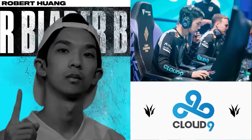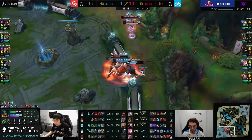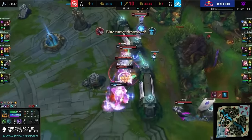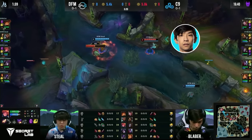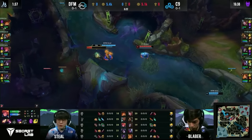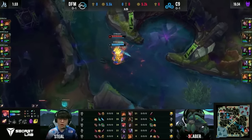C9's Blaber has been one of, if not the best jungler in North America for a while now. His aggression is unmatched, and he is always leading the charge for his team, going for plays that very few others would dare to attempt. Despite his incredible play though, one of the things he's most known for is unfortunately a Scuttlecrab incident, earning him the nickname of Crabber.